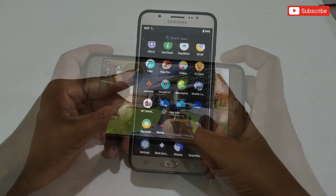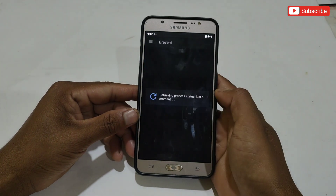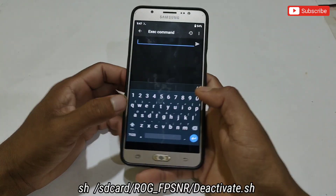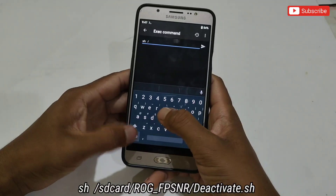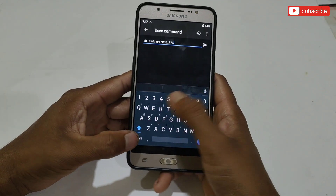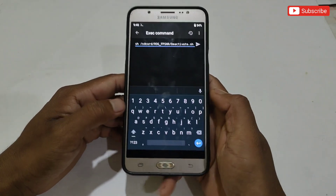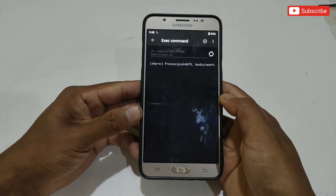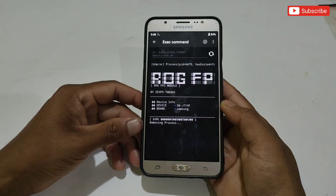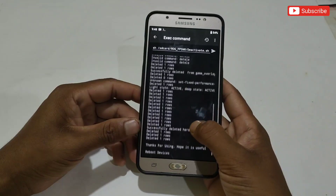Now I will show you how you can remove this app and file in case it does not work on your phone. First you need to delete the ROG Game Turbo from your phone. After deleting, again open the Prevent app and execute the given command — it will remove all the applied files from your phone. After doing all steps, simply restart your phone. That's all, you are back to normal mode.